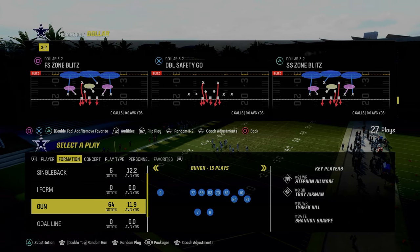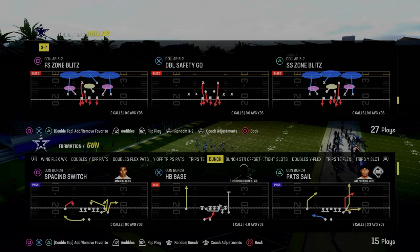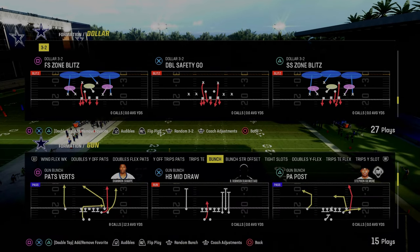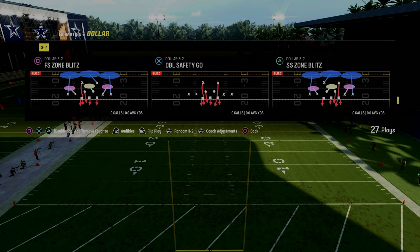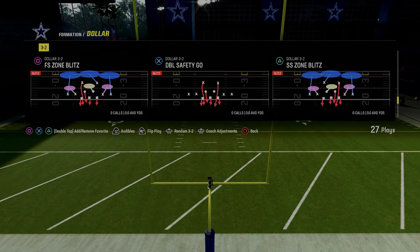Today's video I'm going to show you the best blitz in Madden 24, and it comes to us out of the dollar 3-2. The play we're going to be taking a look at today is free safety zone blitz, which is in pretty much every single dollar defense, including the Kansas City Chiefs.